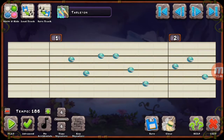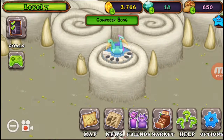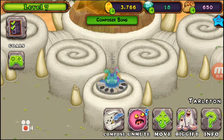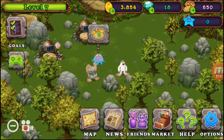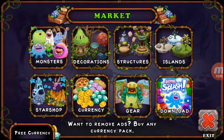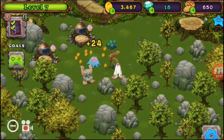That sounds really bad. Okay, you know what — it's my jam! So we are going to let him sleep. We're actually going to go back to our normal island. Let's look at the goals, do a few goals, and then we can do something else. Buy a traveler sign — that's really easy. Let's find it: market, decorations, traveler sign. There we go, I'll have them right next to the sign.